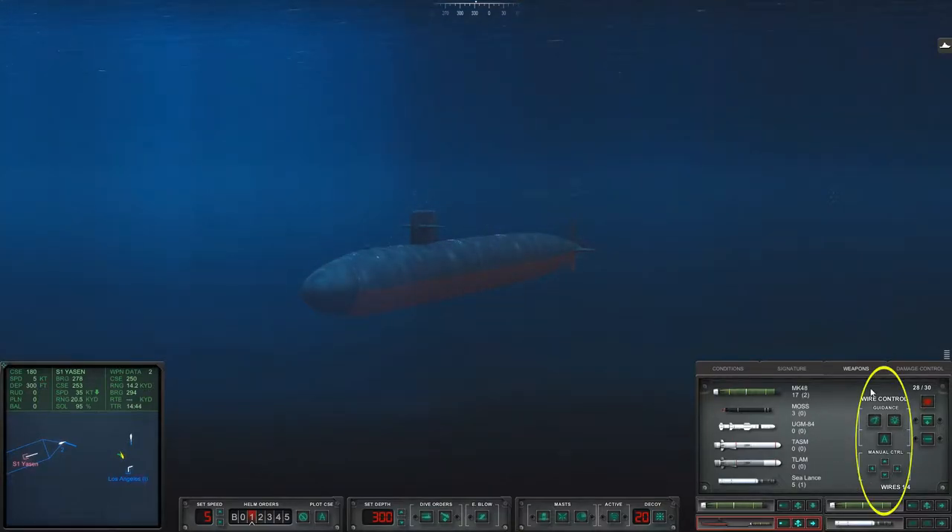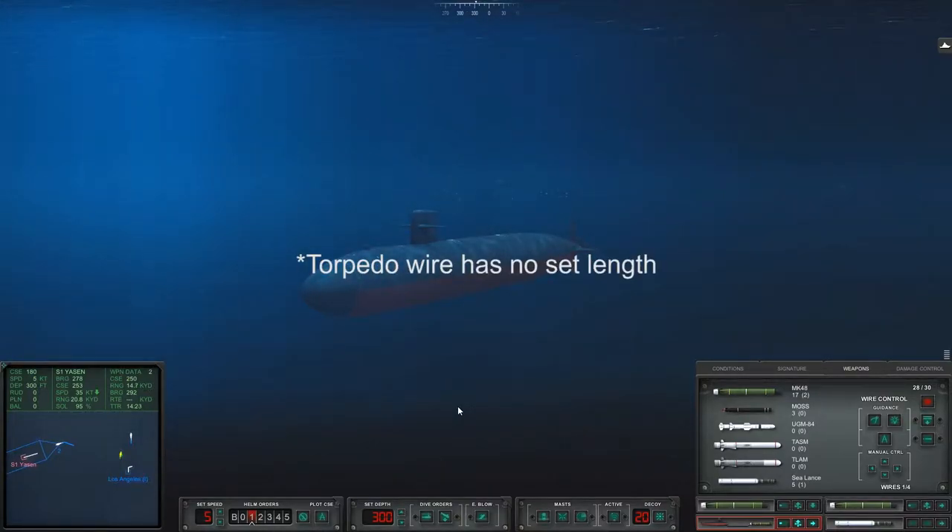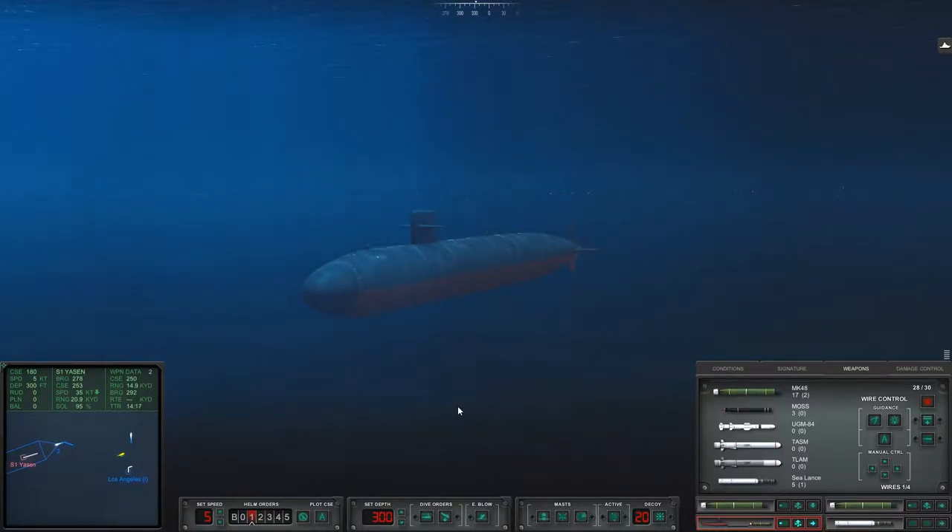If I take you to this panel here, this is your wire control. Now these torpedoes are smart torpedoes in the fact that they are connected between the submarine and the torpedo via a very, very long wire. I can't remember the exact length that the wire runs to — I'm sure I'm going to find out afterwards, so I will have it displayed across the screen for you. What that does is it allows you to control the torpedo.